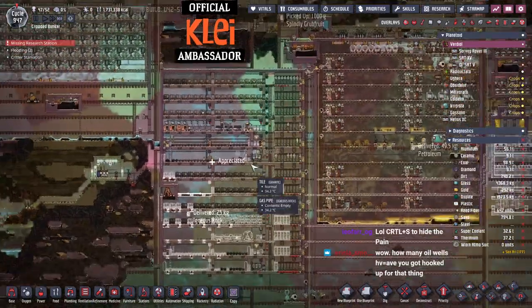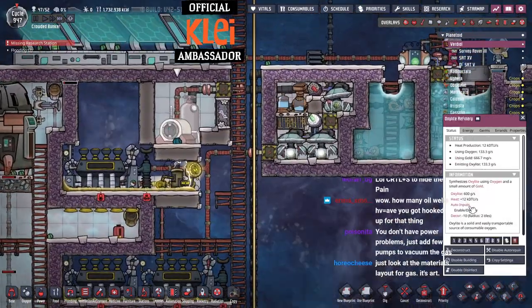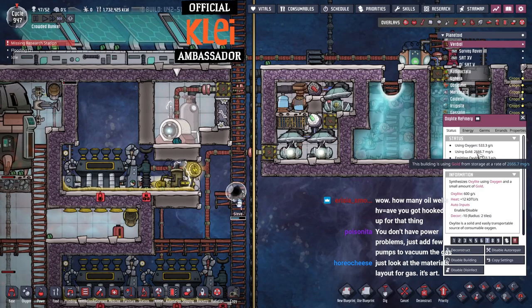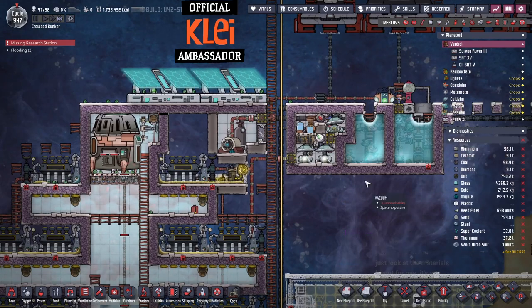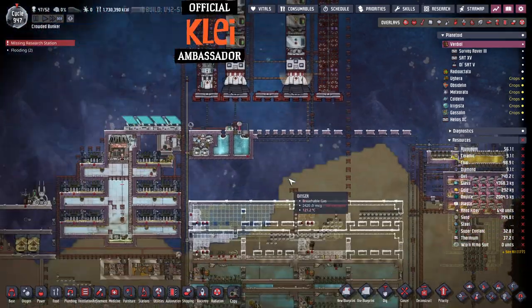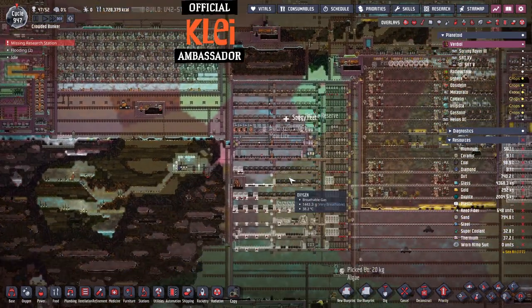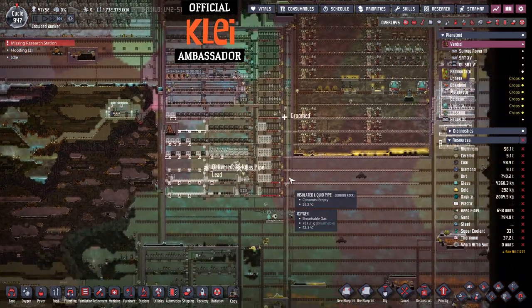I wish gas generators were smaller and took up fewer resources, because if I want to keep going with this hot brick idea I'm really going to need to up the amount of steel and thermium I'm producing. We're short on oxidite. How much gold does this consume? It uses three grams a second. I don't understand how all the gold's disappearing — there was like five tons of gold. How many oil wells? I think there's 37.